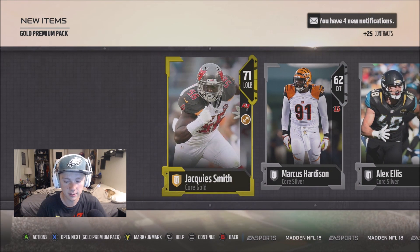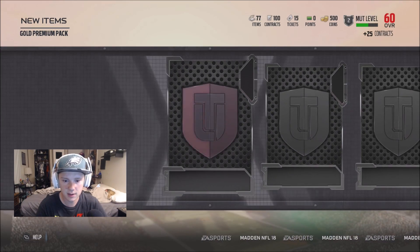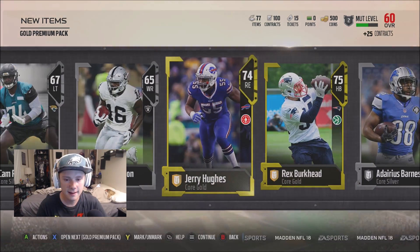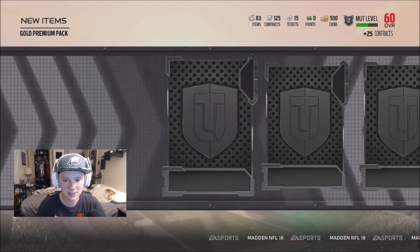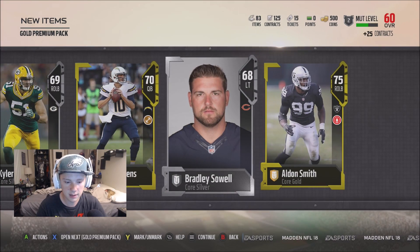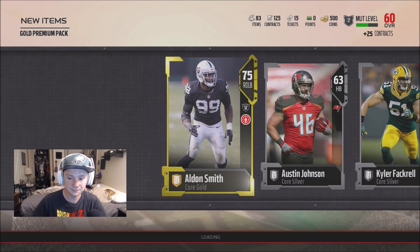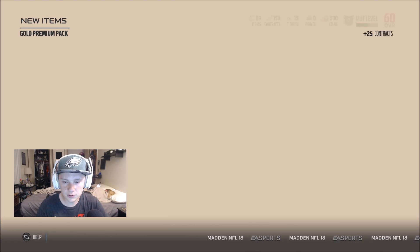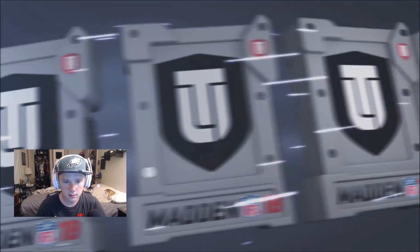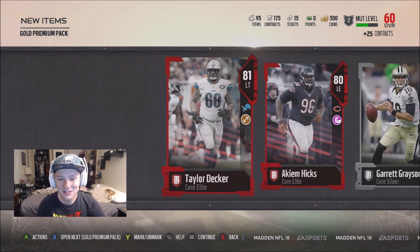Of course it had to be an ex-Cowboy, but nonetheless I'll take it. We got our first elite of the year - Terrence West as well, he's going to be our starting running back. The chemistries are all new which is awesome. Hopefully we can pull some pretty cool guys. I'm shooting for at least a 75 overall team. We got Aldon Smith - wait, we pulled two Aldon Smiths? Every player is important but pulling the same player twice is completely worthless.